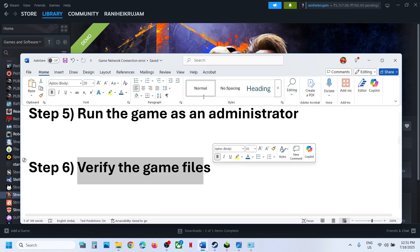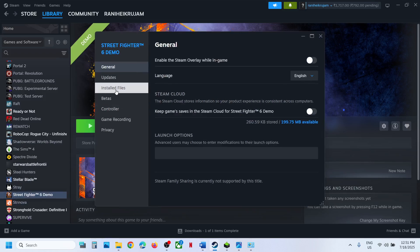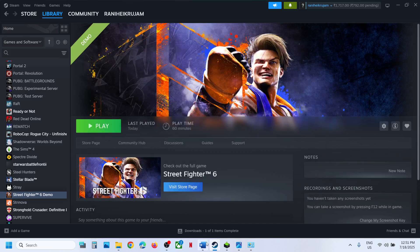The next step is to verify the game files. Right-click on the game in Steam, select Properties, go to the Installed Files tab, and click on Verify Integrity of Game Files. Once the verification is 100% complete, launch the game and check.